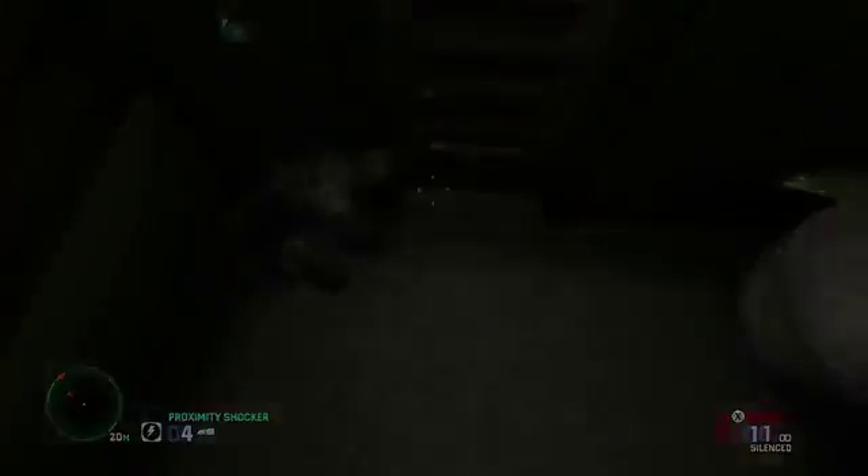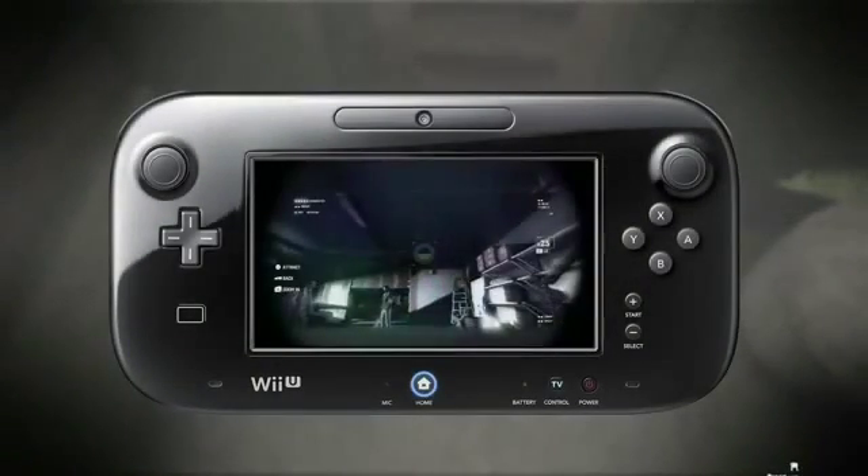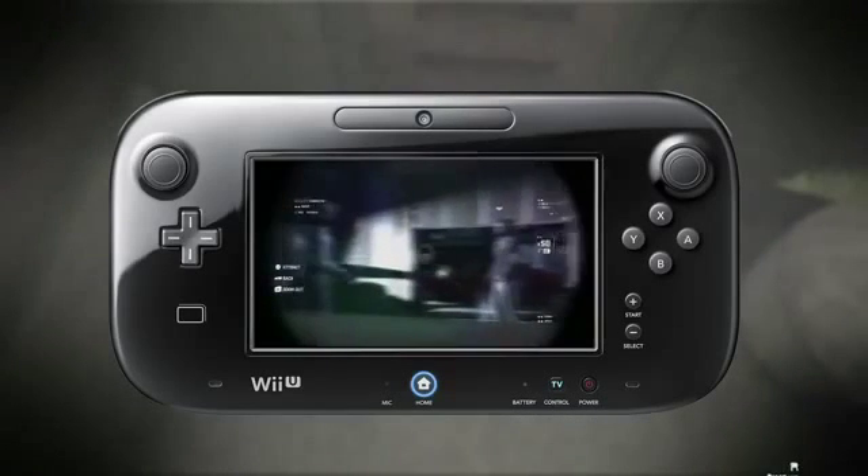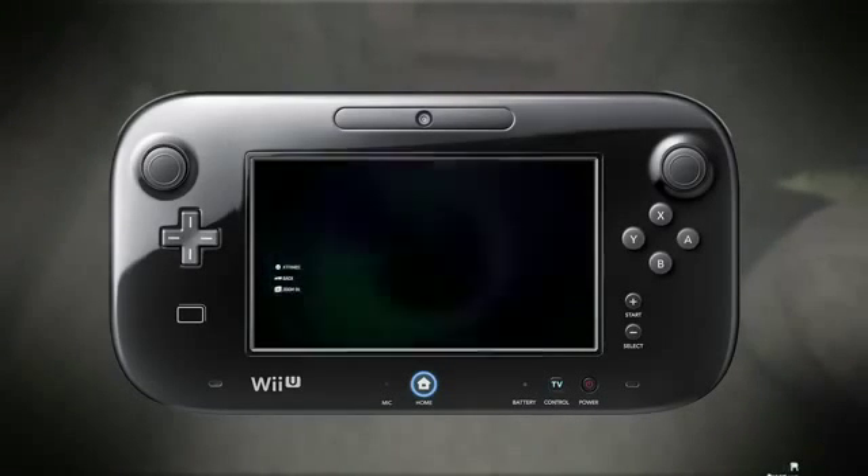Here, let's take a look at Sam's snake cam, as seen on the gamepad. We can look into this room without making our presence known. We can zoom in and mark guys by tapping on them.